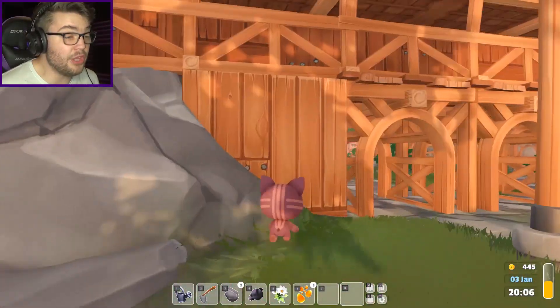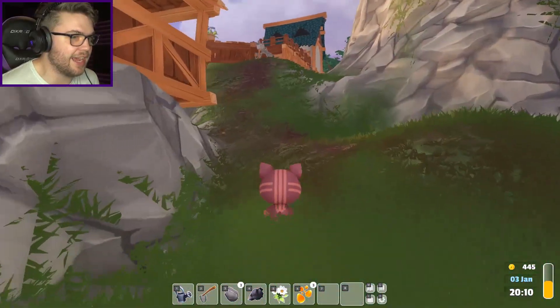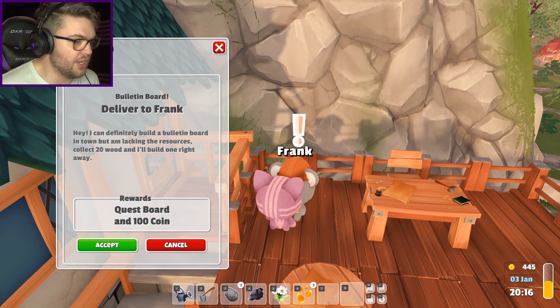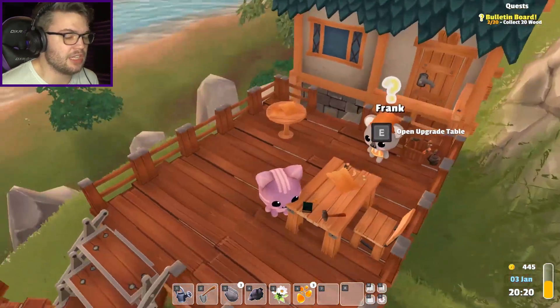Why couldn't Frank just say 'oh by the way, we had a town meeting, and because you're apparently the only seller in town, we would like to make personalized requests to you - we want to put our Amazon wishlists up purely just for you.' Quest board and a hundred coins - sure. Wait, I didn't actually read that - I need to collect 20 wood.